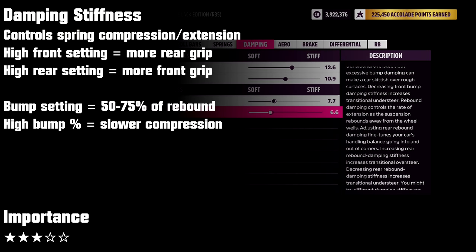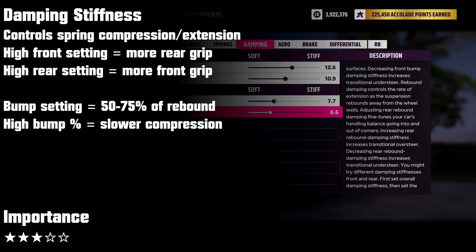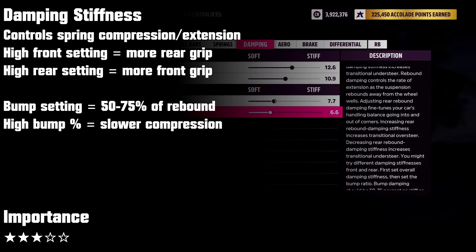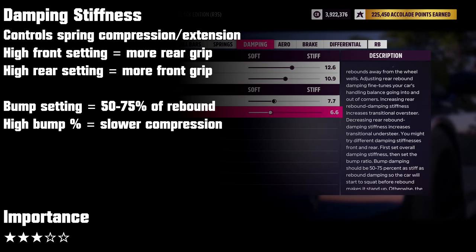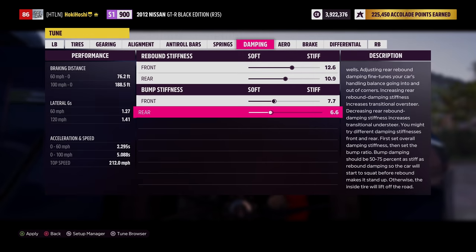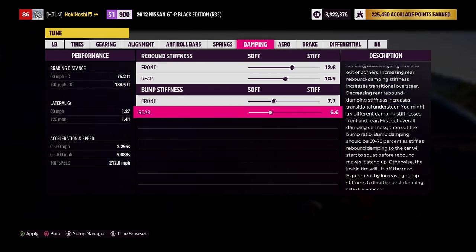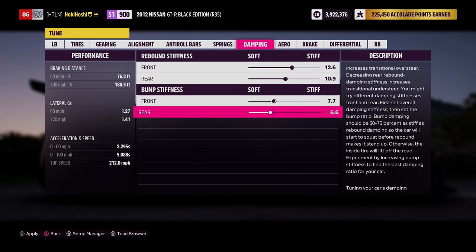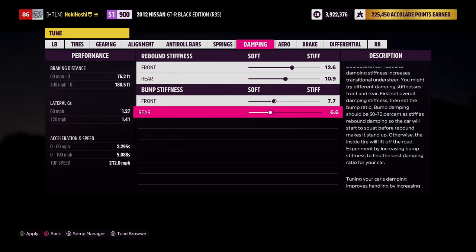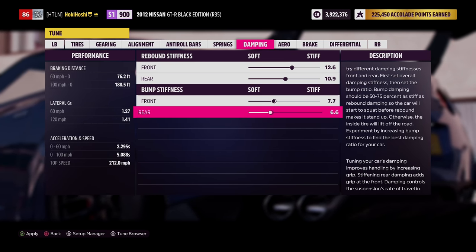The general concept with damping adjustments is to increase stiffness on the end of the car that is not losing grip, or soften the end that is losing grip. For example, if your rear end keeps sliding out, increase front rebound and bump stiffness, or reduce rear rebound and bump. There are also great ways to adjust corner entry, exit, and transitioning with these settings, which we'll cover in the second half of the video.